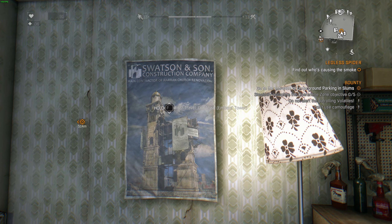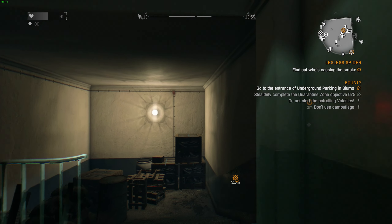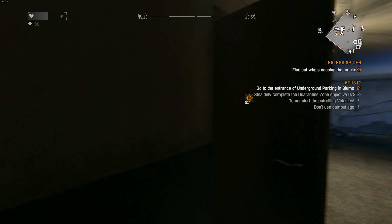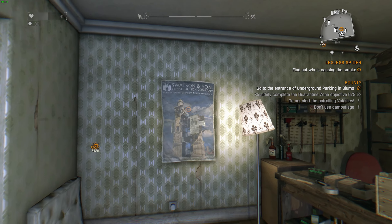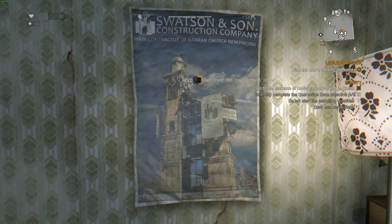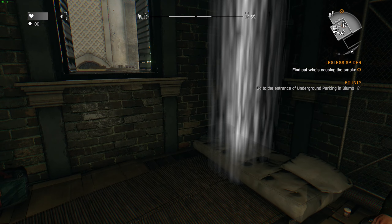Anyway, what we're doing — we are playing, we're going to do this mission called Legless Spider, find out who's causing the smoke, and it's taking me here. I have to go back to the old hideout in the hotel. What's the quartermaster got for me? Oh, there's my grappling hook! That thing I've been waiting for. I'm going to need to make some space for this. Let's get that grappling hook.